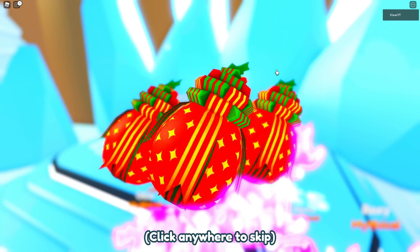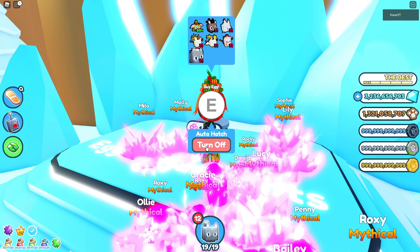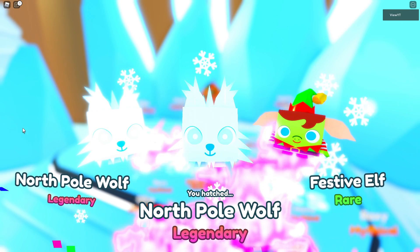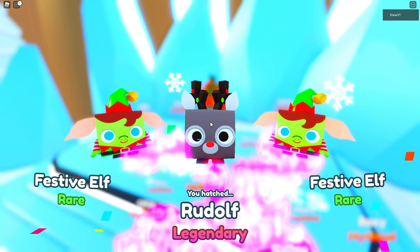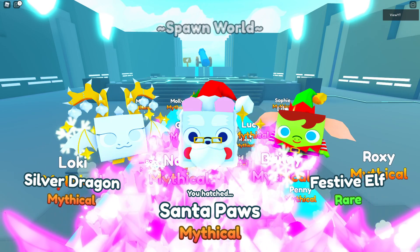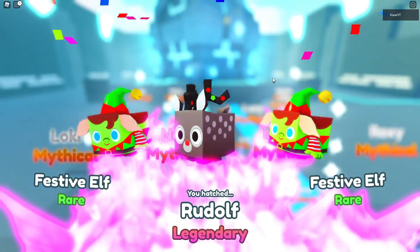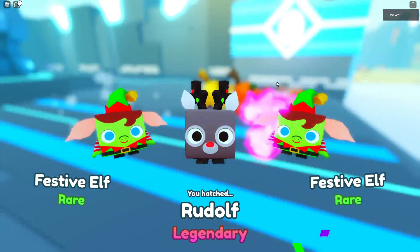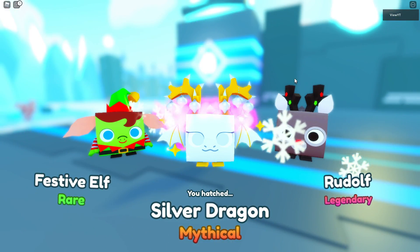While it's auto hatching — for me all these pets are being automatically deleted so my inventory isn't filling up — go to the teleport button and click Tech Entry. You'll notice you will still be hatching eggs while you teleport. You can see I'm still hatching eggs without hacking.